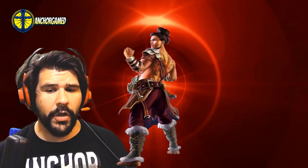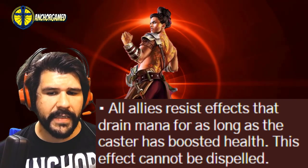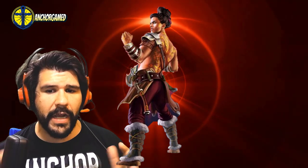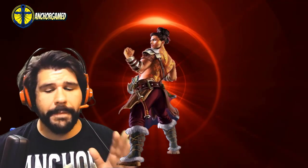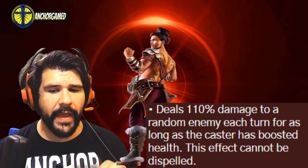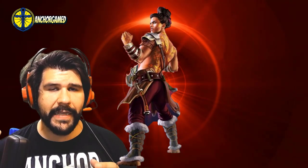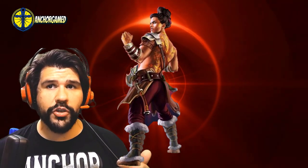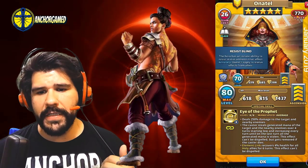The other hero specials make it so all allies resist effects that drain mana for as long as the caster has boosted health. This effect cannot be dispelled. Essentially, if you've got a hero like Onatel casting into your heroes, it doesn't matter — it's not going to drain your mana — and it only applies if he has boosted HP, but it doesn't need to be above his max HP. He also deals 110 damage to a random enemy each turn for as long as the caster has boosted health. This effect cannot be dispelled. So when attacking into Baldur, make sure he doesn't fire his ability, and also make sure you reduce all of his added HP before you try to use a hero like Onatel.